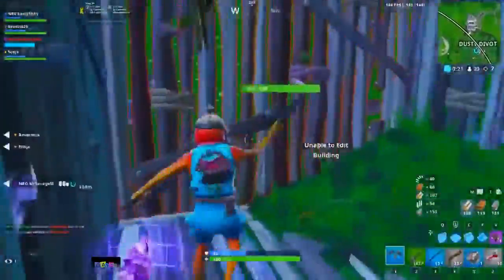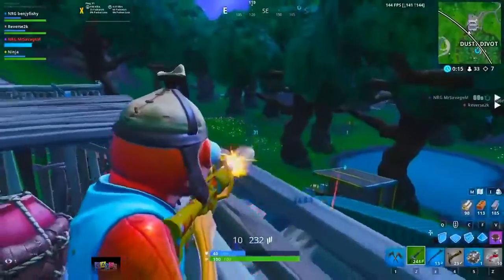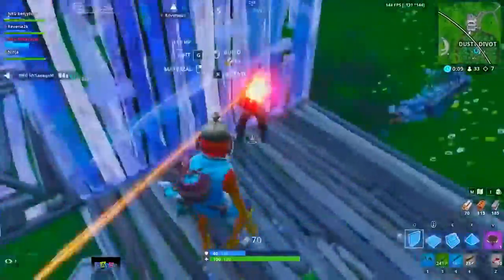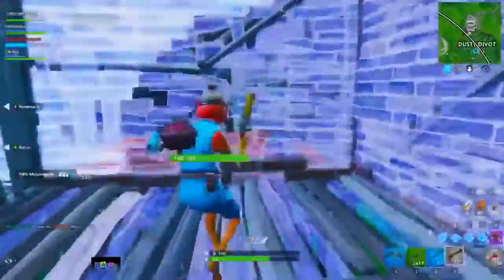Jumping can be good, but it has to be done right. You need to successfully be able to predict when your opponent will shoot so you can jump right before it and avoid the shot. If you're committing to a close-range battle, a better tactic is to strafe toward and around the right side of your opponent.